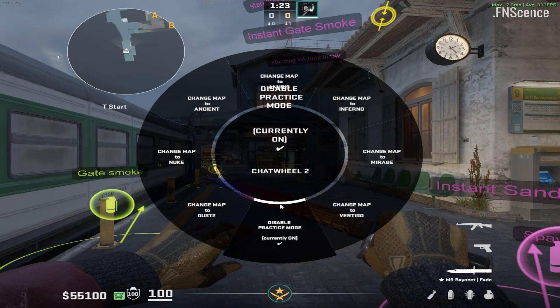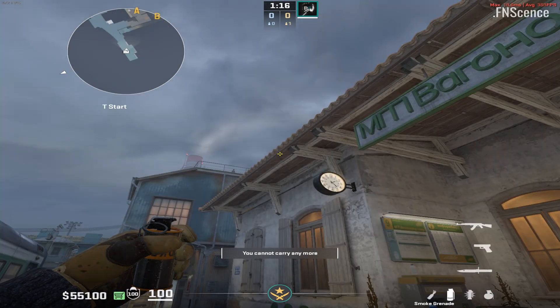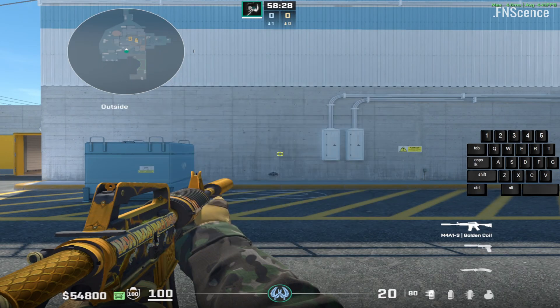Using the map wheel again lets you change the map instantly, or disable the practice mode, which will reset the radio wheels to older features of my config package. These are also working on any public servers, and include automatic lineups, jump throw binds, and snap tap input.